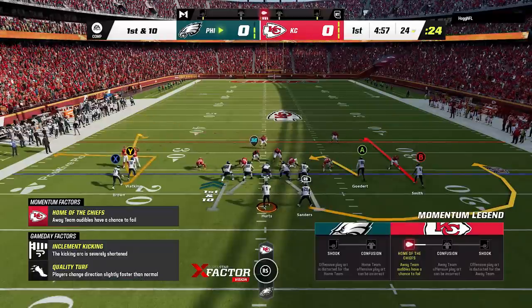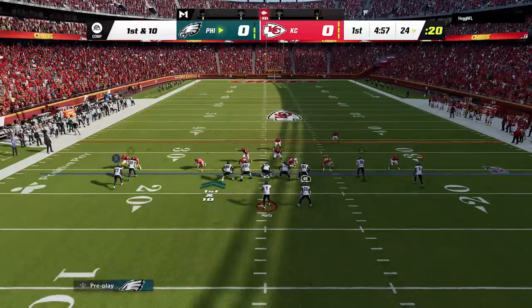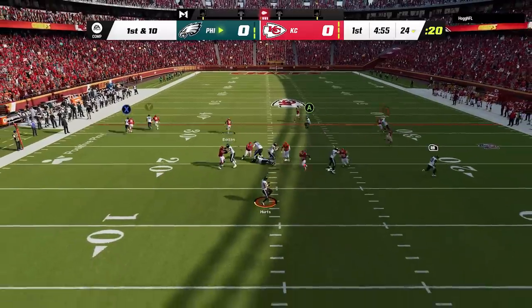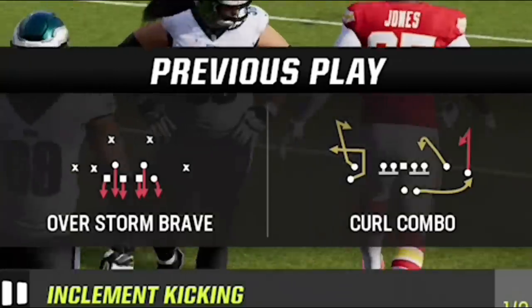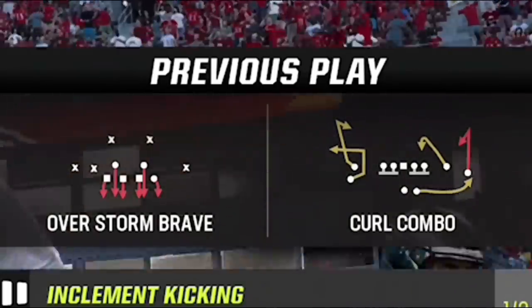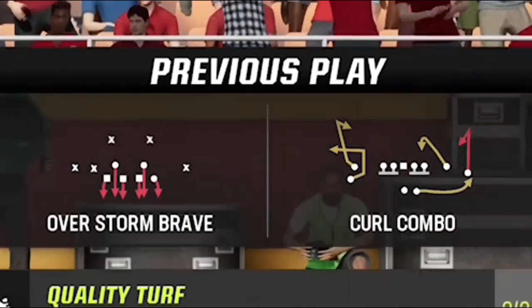On the first play, I see that he is in a man-zero press, so I switch over to the curl combo, which is an easy one-play touchdown, but the pressure gets in before I get the ball away and I get sacked on the very first play, pushing me back to a second-and-20. When I get back to the huddle, I see that he is running the Overstorm Braid, which is one of the meta defenses of Madden 23 right now, despite it being patched several times.